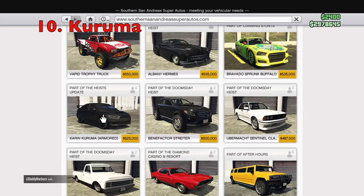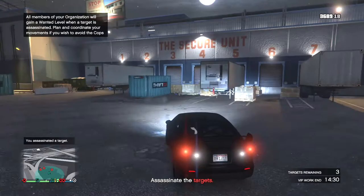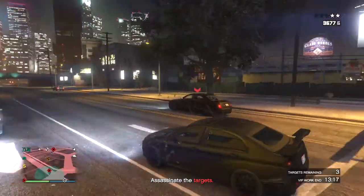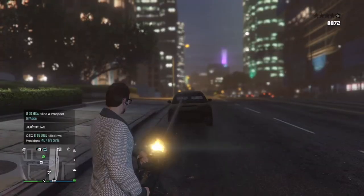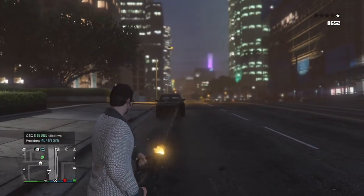The first vehicle on this list is the armored Kuruma, which is a bulletproof car that costs just over $600,000, but you can get it for a trade price of $525,000 if you complete the Kuruma setup mission for the Fleeca job heist. The Kuruma is really good because it's completely bulletproof, aside from the small windows to the side of the driver and passenger seat. This makes the Kuruma very useful for fighting NPCs in missions and heists because they only use bullets and not explosives. The only major downside is that it has no explosive protection, but overall it's still very useful for defense against NPCs and lower level players that don't use explosives.